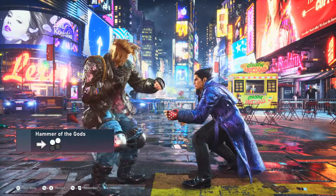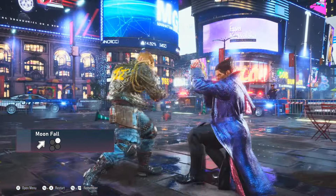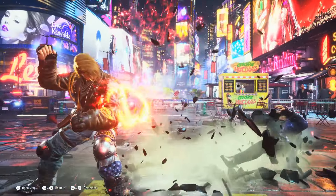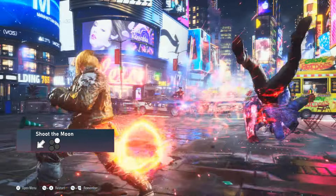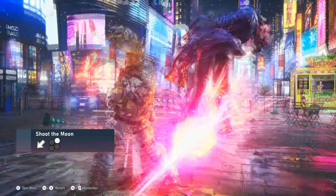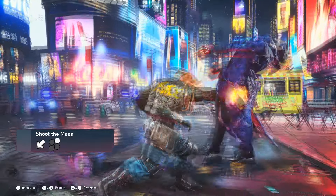Tools such as Hammer of the God and Moonfall can be used to gain advantage on block and frame trap the opponent in case they try to retaliate. Shoot the Moon is a powerful oki tool that also launches if the opponent tries to use getup kicks on the ground.